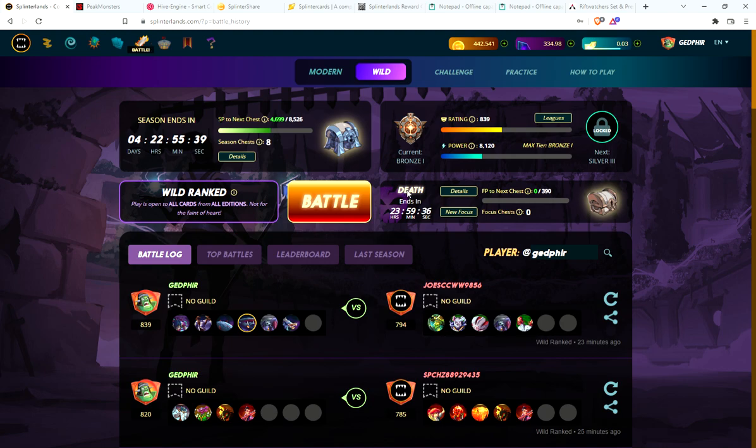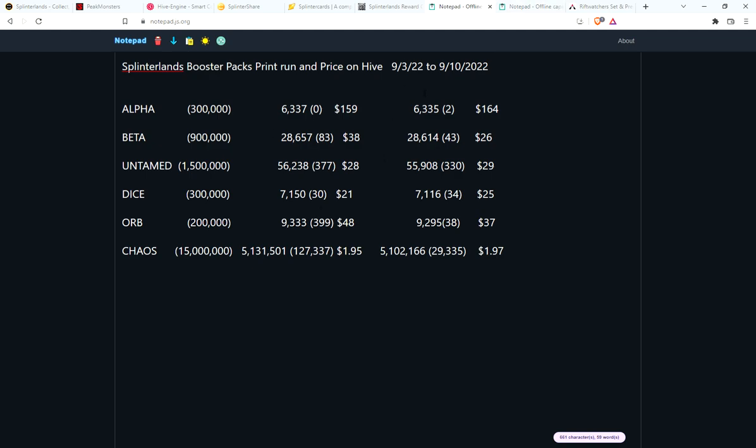Death is the focus, good. Let's check the packs for last week. Alpha packs: only two sold, and the price went up just a little bit — $5 — so this isn't really the going price, this is what the last pack sold at. Beta packs were selling for $48 a couple weeks ago, $38 last week, $26 this week. This is just somebody liquidating their packs — I picked up two beta packs today for about $26 each and was very happy. I think these should be more in the $40 range.